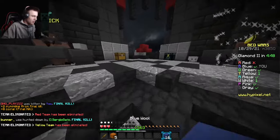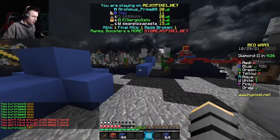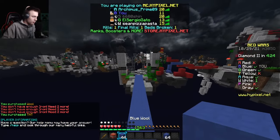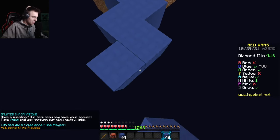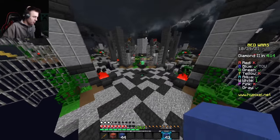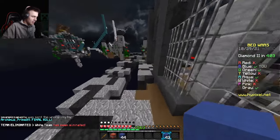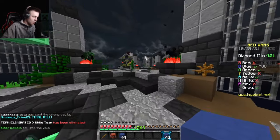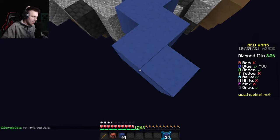I can't pick up any of their iron or gold from drops, so I just have blocks and TNT. I'm going to go around and try to take out bases quickly before they buy diamond or emerald upgrades like diamond armor or potions. Green already has iron armor and I'm very far from being able to purchase that. They fell in the void — I'm not asking questions.